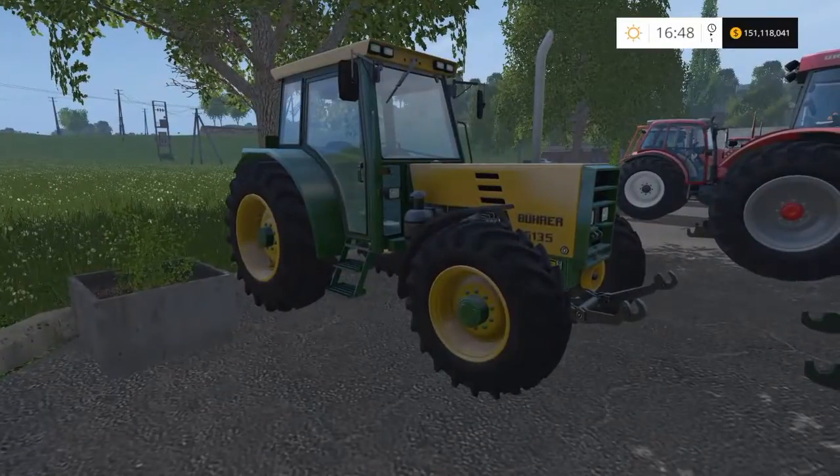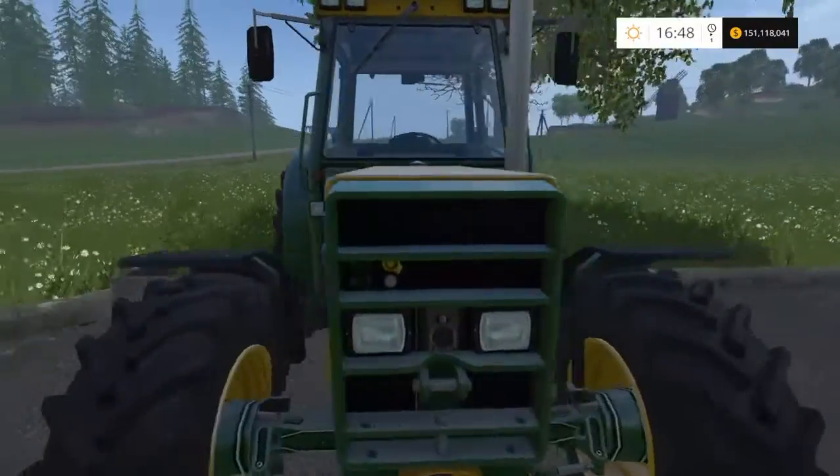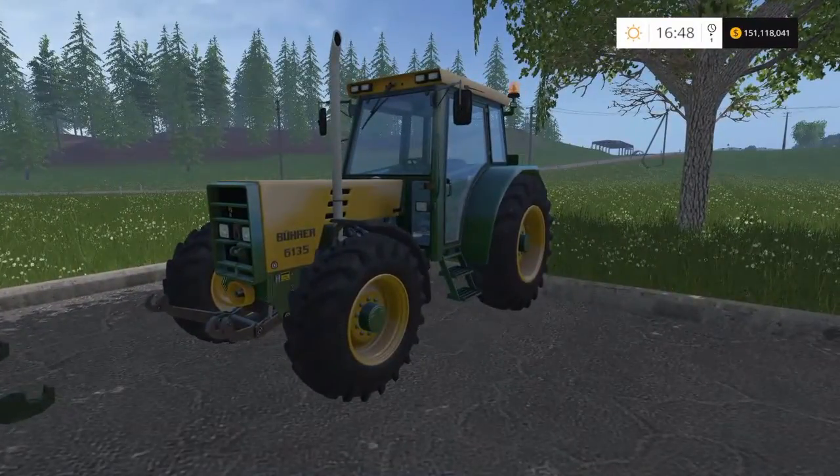Sometimes you get this as a start tractor when you start a new map. This is the Bureau 6135 — 135 horsepower, it'll cost you £58,000. It is a starter tractor with a top speed of 26 miles per hour. It's an old-looking, boxy style but it's a nice tractor, a good little start tractor for around the yard.